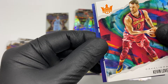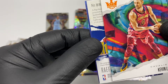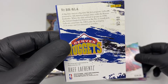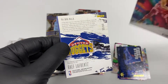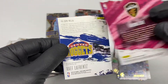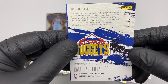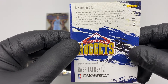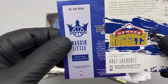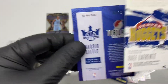Now for the auto — what do we got here? Oh wait, wait — I think this is numbered. Yes, number 49 out of 49. This is 6 out of 25 — Rave LaFrance. And the last card is Nassir Little, number 39 out of 99.